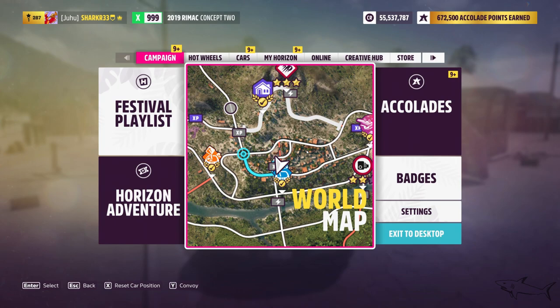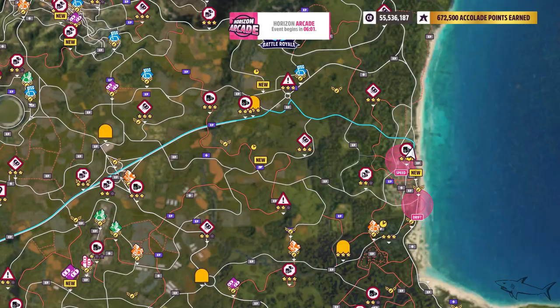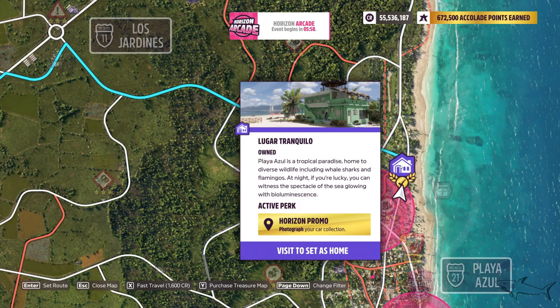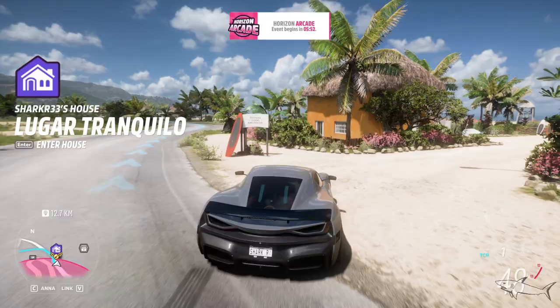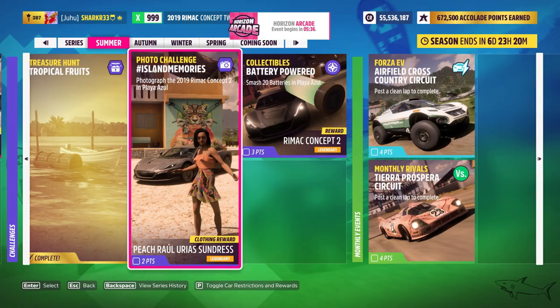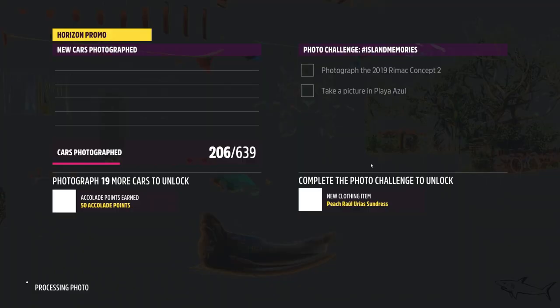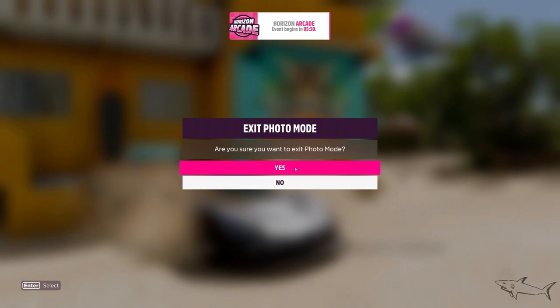The photo challenge is very easy. Fast travel to this house — Laguar Tranquilo. The challenge shows a picture of a lady with a mural. You need to photograph the Rimac Concept 2 at that location. The Rimac is very handy for multiple challenges this season. The location is perfect — just photograph the car there to complete the photo challenge.